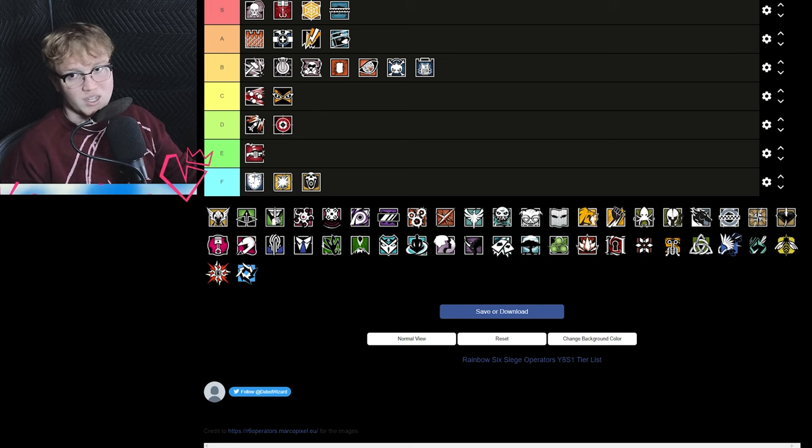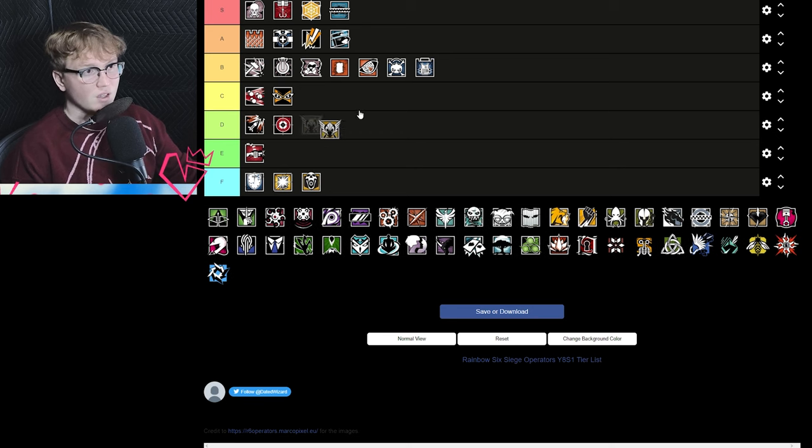Blackbeard is F tier — he's terrible. They don't know what to do with him; he needs to be fundamentally reworked. Valkyrie is A tier — incredibly good, great for information, though I don't think she is the best information defender on this tier list.